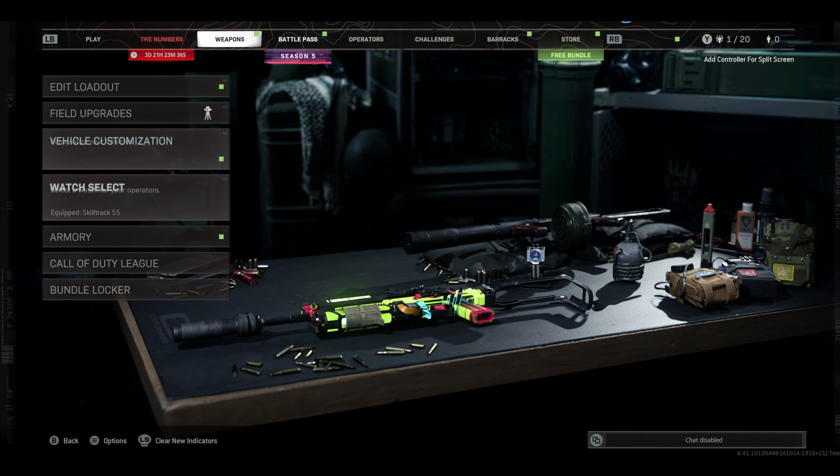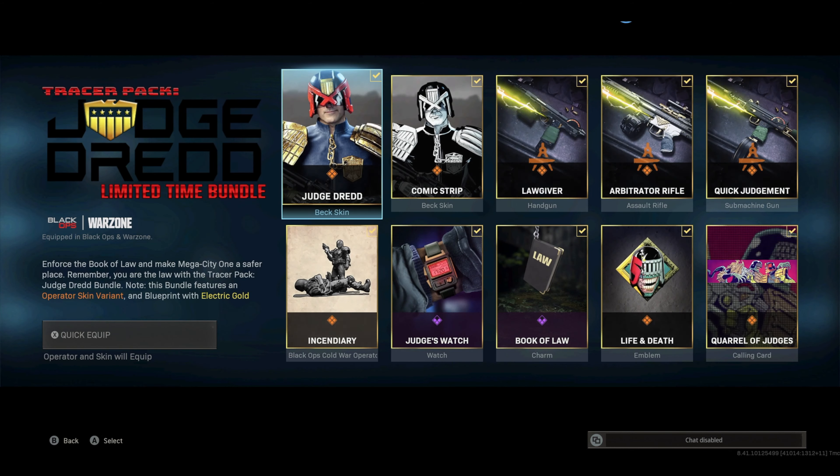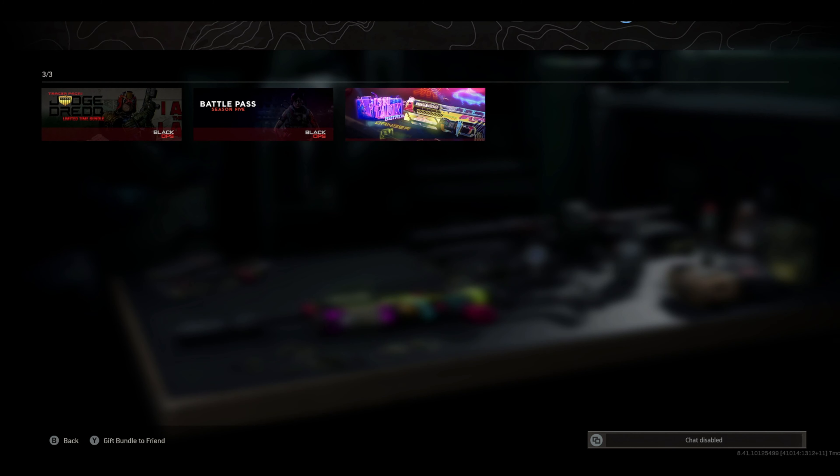The next one is you can go to the bundle locker, go to the bundle of the operator that you want to equip, select equip operator and you're good. But what if you don't have a skin or bundle for the operator that you want?